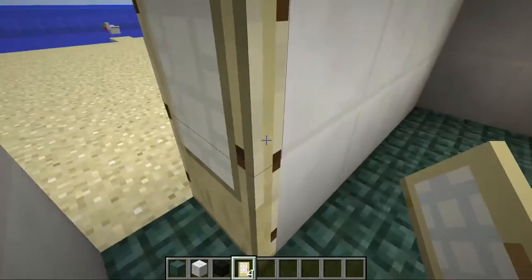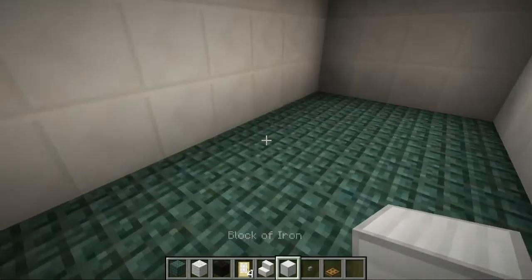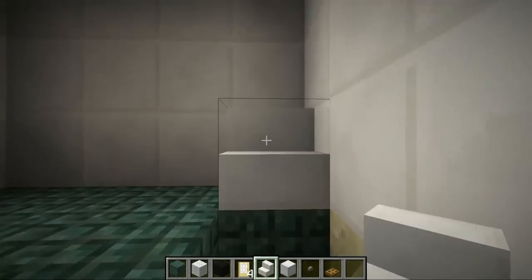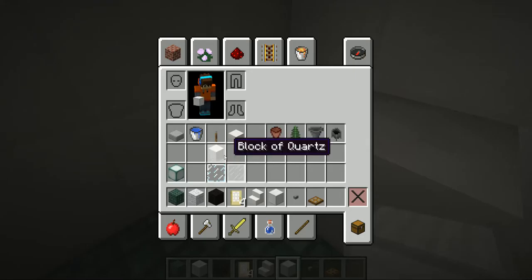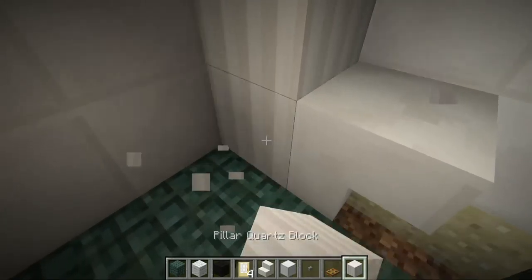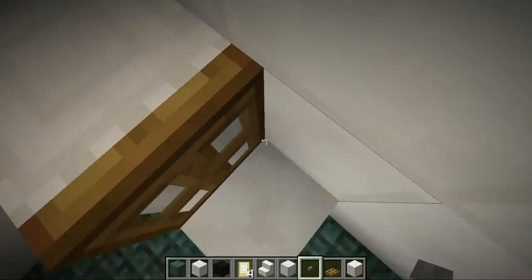The next thing we're gonna do is the toilet, of course, since it is a bathroom. This one type of toilet I know looks the best — probably looks the most like a toilet. So I'm gonna build it right here in the corner. I'm gonna mine that out and then place that upside down — not the right place, put it there actually. Then I'm gonna place a quartz pillar behind the toilet, like that. I'm gonna put the floor back and then place a trap door right there so you can open and close the toilet, and then a button on the side so you can flush it. So yeah, this is a toilet right here.